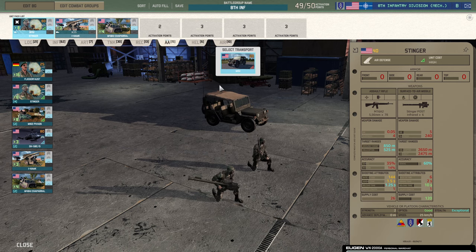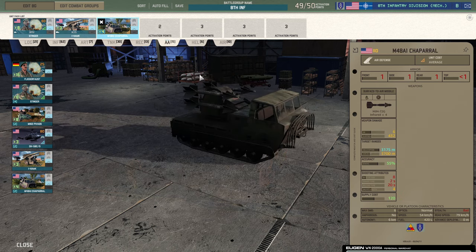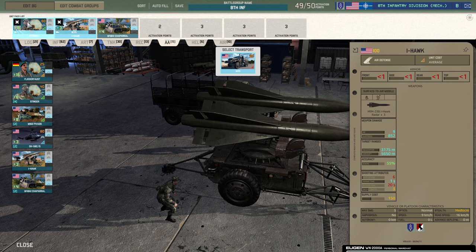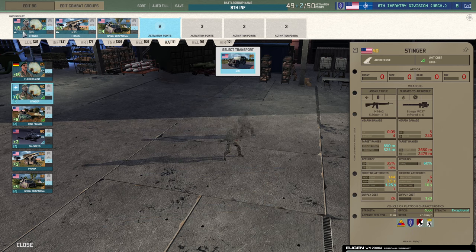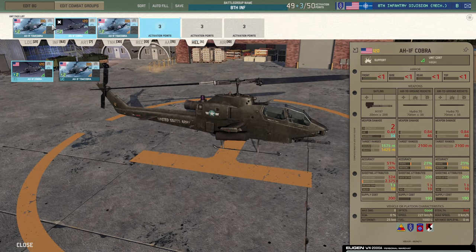For AA: Stingers, Eyehawks, and Chaparrals are the options. Chaparrals are still really great, Eyehawks are fantastic from long range, and Stingers do their job nicely. I sometimes like the Lefleur-Faust but not in this deck since you already get enough Stingers.